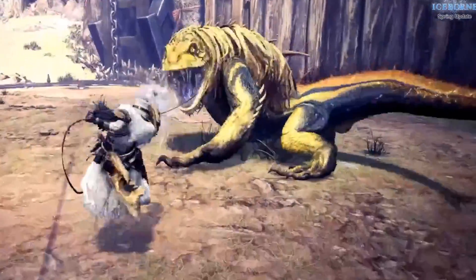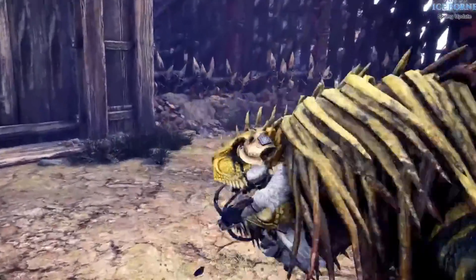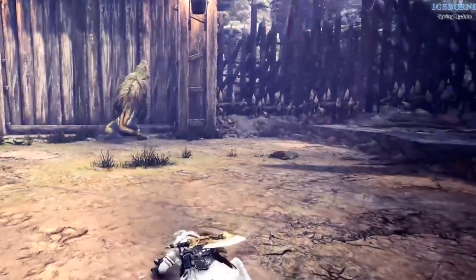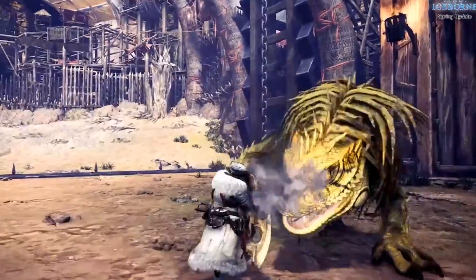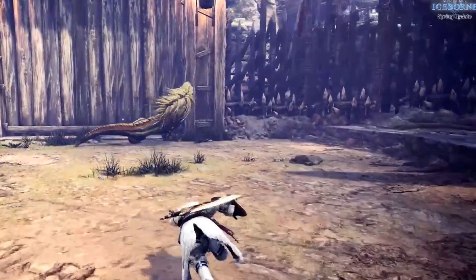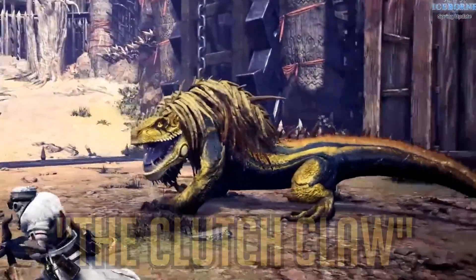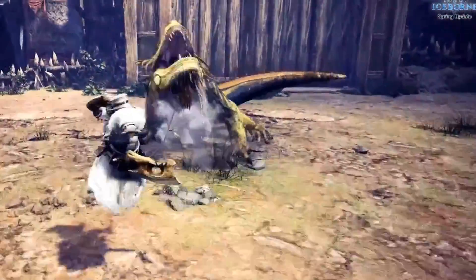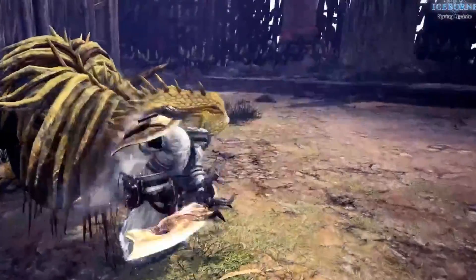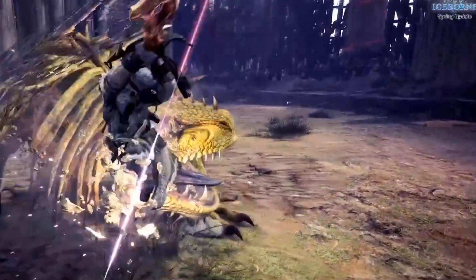I know some of you out there are Slinger mains, and even if you're not, you'll probably say, 'Holy Mother of God, that is a frickin' grappling hook!' But after you finish thinking that, you might wonder just what you can actually do after using the Clutch Claw. The first and simplest option is to just slice up the monster's face, as you can see this SNS trying to reclaim its worth against a Great Jagras.